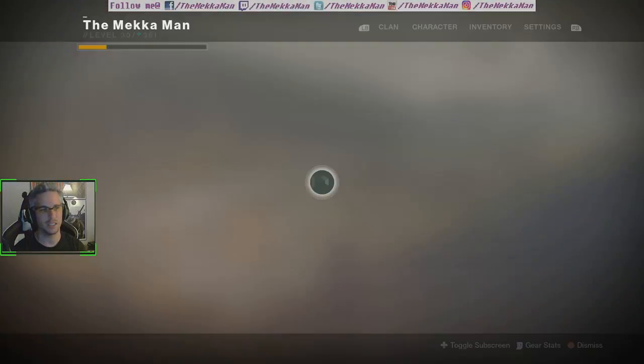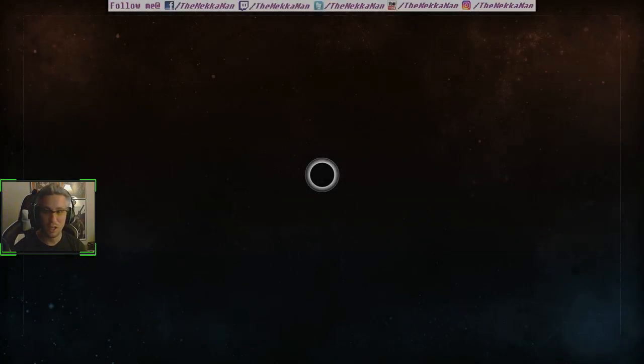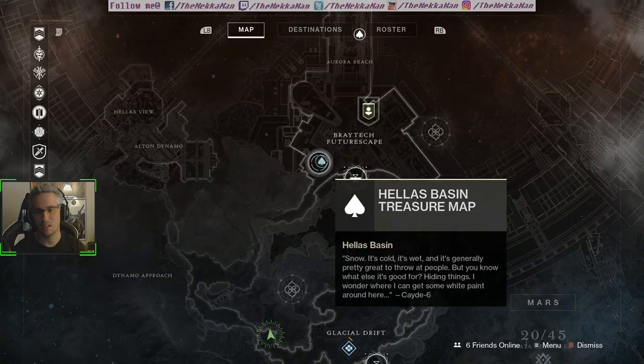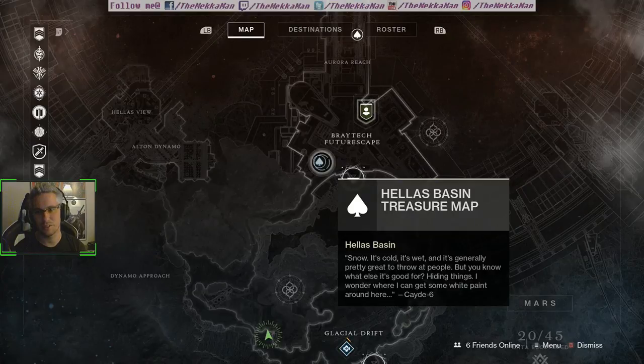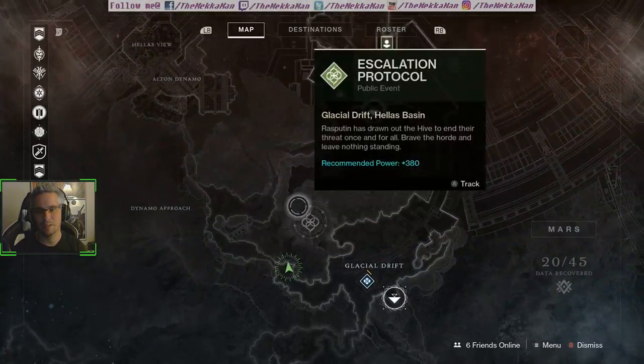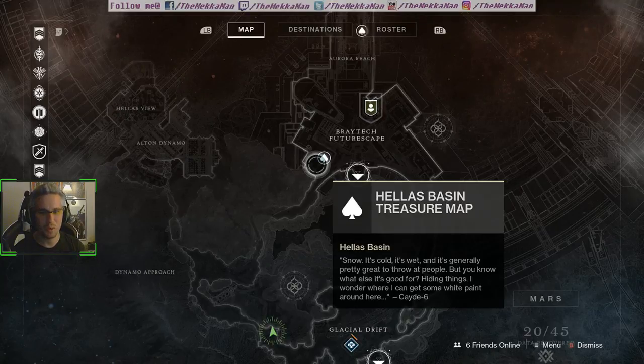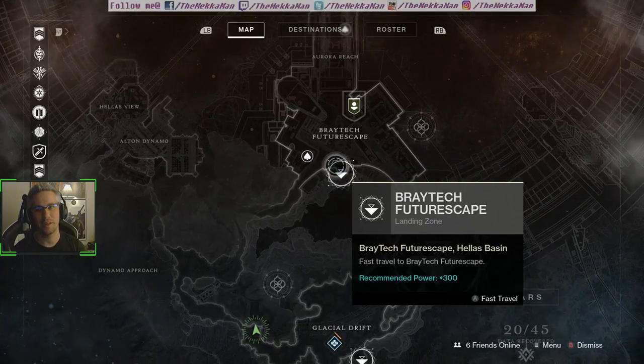That was a very scary event — apparently stuff spawns in that hallway, so be careful. I'm going to do the next one and teleport to it instead of trying to drive through all that snow. It's cold, it's wet, and it's generally really great to throw at people — but you know what else is good for hiding things? I wonder where I can get some white paint around here.